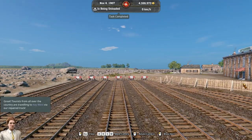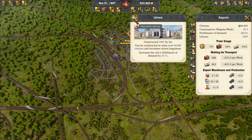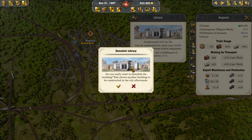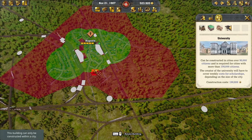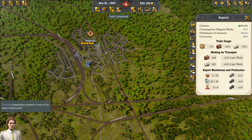Tourists from all over the country are traveling to Key West via our repaired track. We got an industry spot that opened up in Augusta — we decided to put a ceramics factory, so we have that all loaded in. We'll have to upgrade that and make it a bit bigger. So we'll get rid of this library, because now we can put the university, which should fill one of our other costs. Florida's population growth is one of its kind.